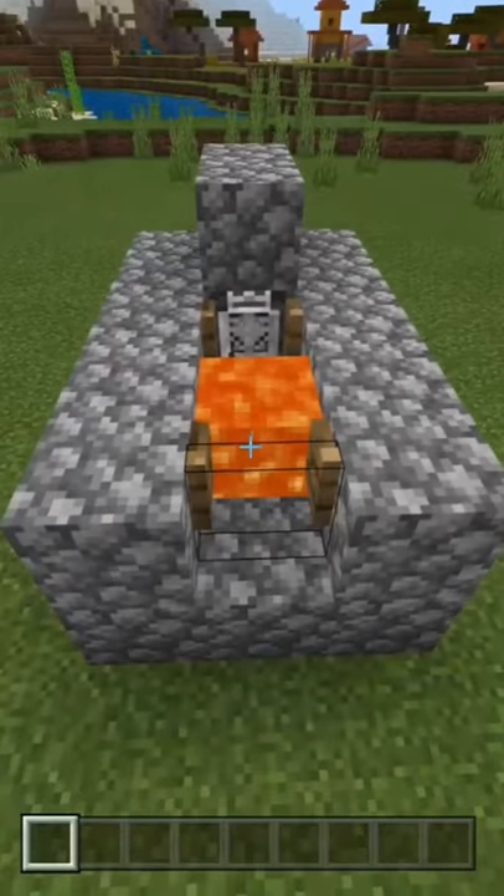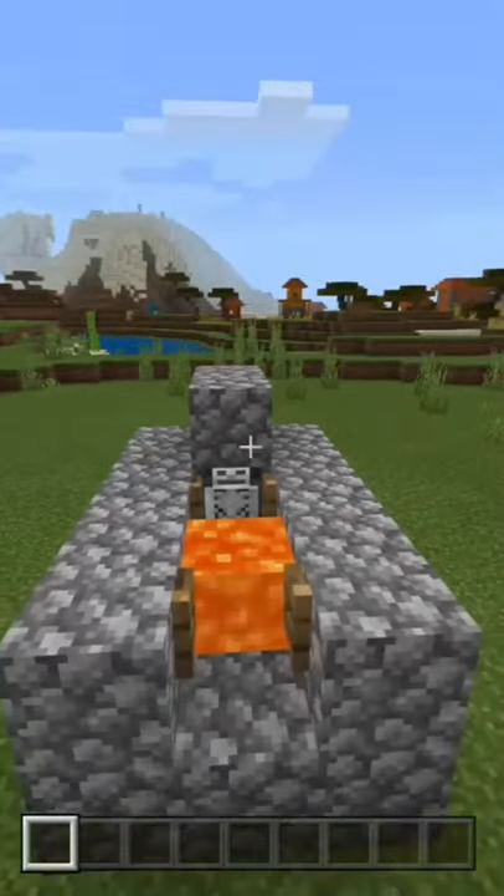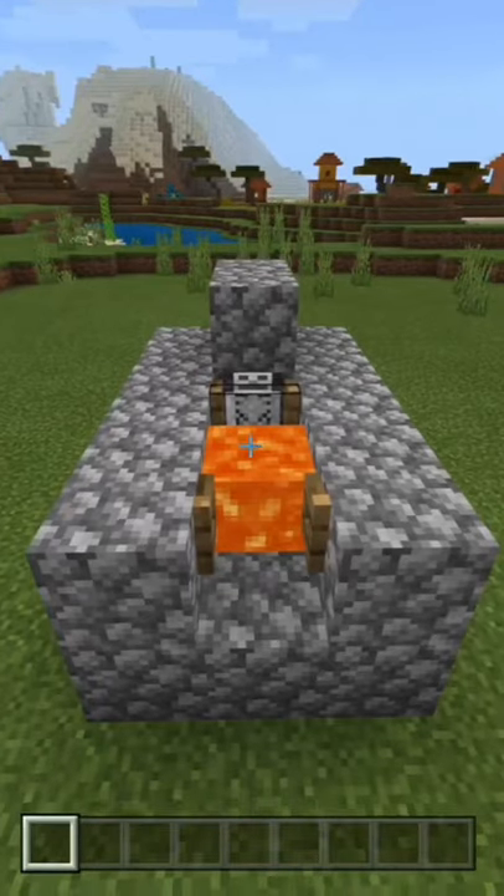Let's make a music disc farm. Make a box like this with a skeleton and lava. Use signs or fence gates to stop the lava from flowing.